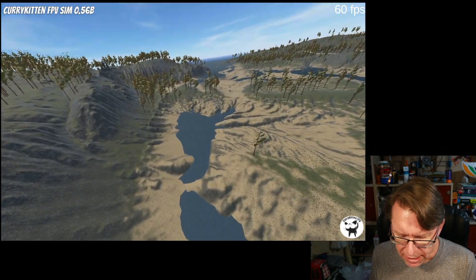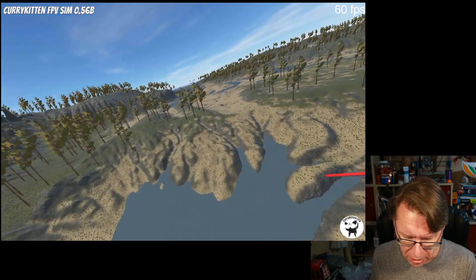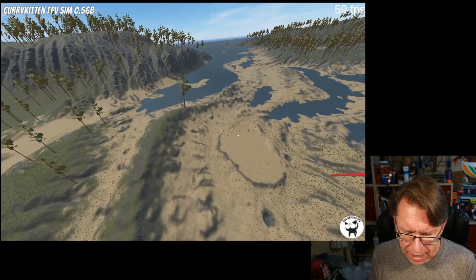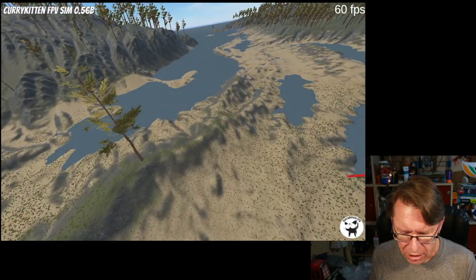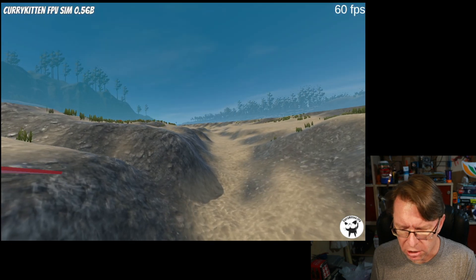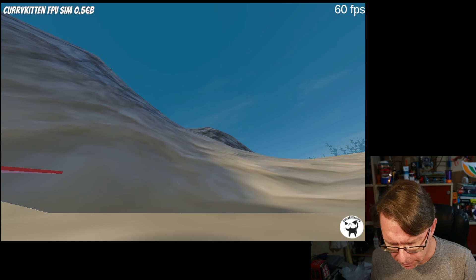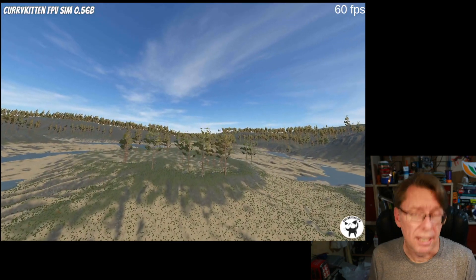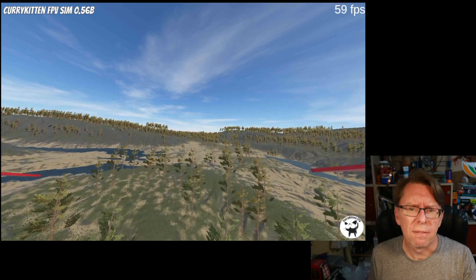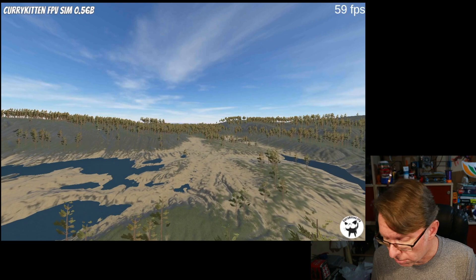One thing I needed to change in the mobile release was the way the water worked. The water was really quite elaborate on desktop — here it's a bit more basic. So if you crash into water, it's not quite so exciting, you just kind of sink. There are none of the super underwater effects from before. By doing this, you can get the frame rate you want and knock it down further or increase graphical effects depending on what you're running on.